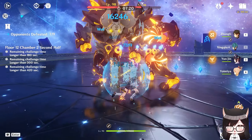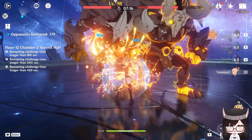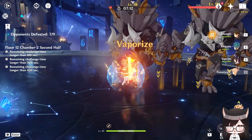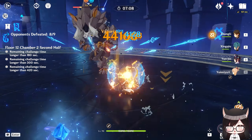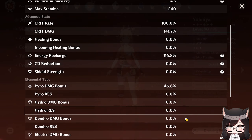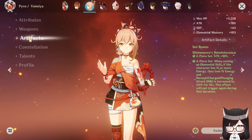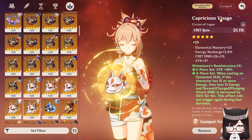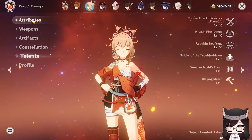I've had Yoimiya for a while — I think it was during Nahida's banner back in 3.2 because I got lucky and won 50-50 for both Nahida and Yoimiya. I've used her in multiple Abyss runs. In fact, my Yoimiya has the highest crit value in my account, sitting at 240 CV with 100% crit rate — she just doesn't miss. Some people say you could go for more crit damage, but I don't like seeing small numbers whenever she vapes.